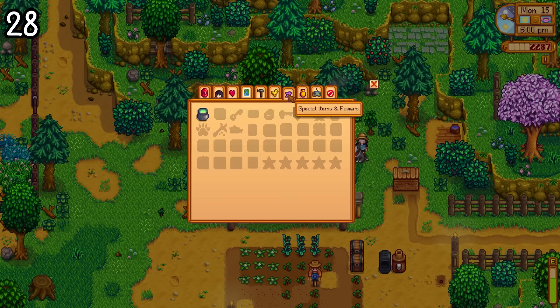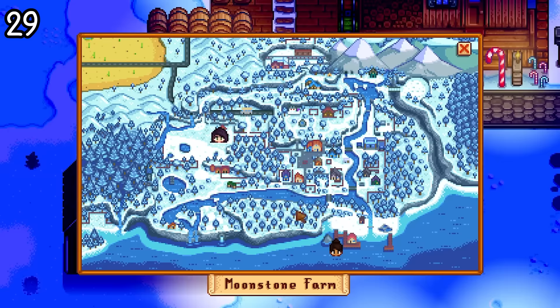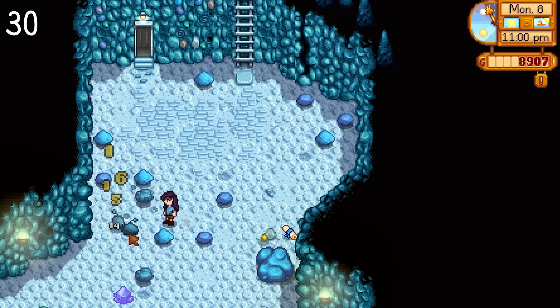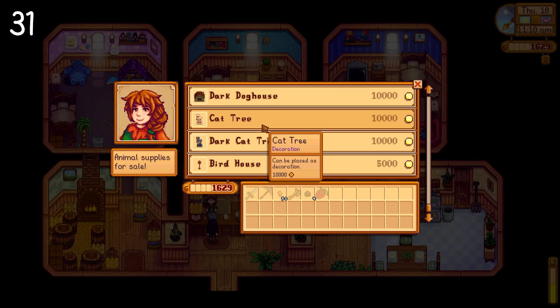There is now a new tab for special items and powers. Right off the bat you'll recognize some of these — like the rusty key and the Mr. Qi club card — and it looks like there's a lot more in here than we had before. The map tab has had a major upgrade too, because not only does it change colors per season, but when you're in multiplayer it is much more intuitive — you can see everyone moving in real time.